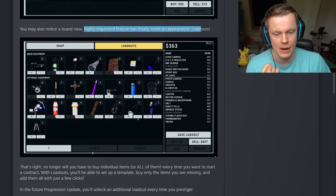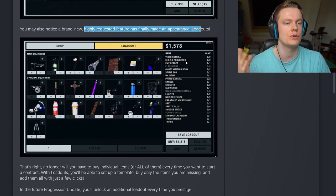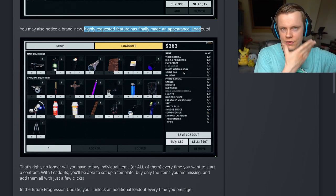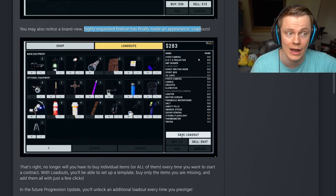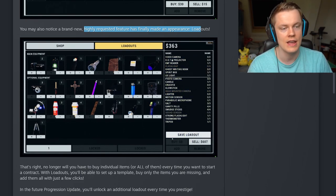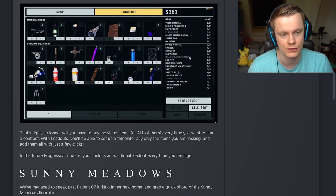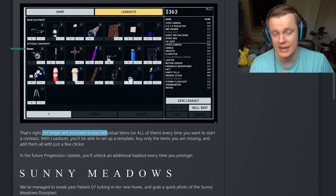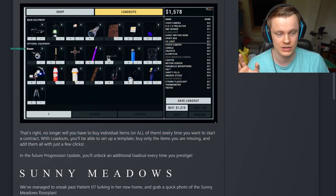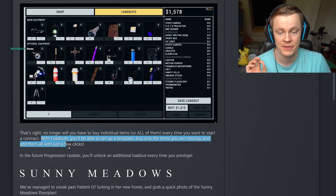So you can have a single-player loadout, probably a multiplayer loadout — maybe a no-evidence loadout for challenge runs. You can just quickly throw those items in, and then buy the whole loadout at once. No longer will you have to buy individual items every time you want to start a contract. With loadouts, you'll be able to set up a template, buy only the items you are missing, and add them all with just a few clicks. That is amazing.